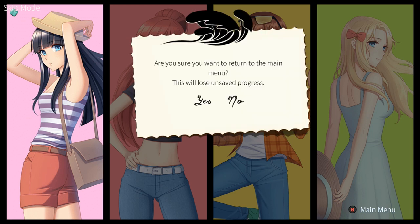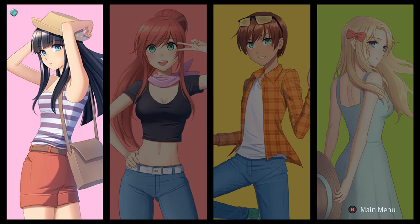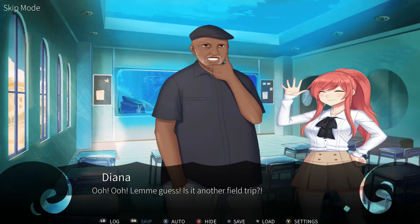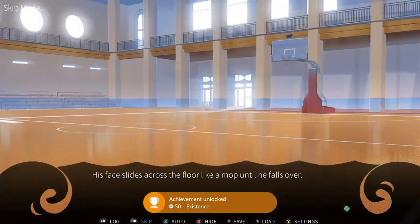Alright, again return to the main menu and then go to character select again. This time we're going to choose the second character, the girl with red hair. Then again press the right bumper and skip through the text until we get to the end, and I'll pick the commentary back up for playthrough number four.